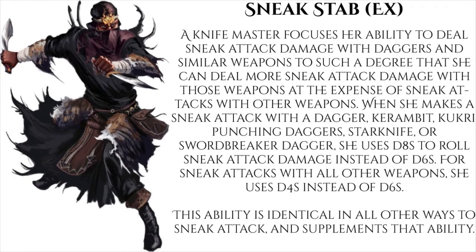The knife master archetype gets sneak attack normally, but has a special ability called sneak stab. When she makes a sneak attack with a dagger, karambit, kukri, punching dagger, star knife, or swordbreaker dagger, she uses d8s to roll sneak attack instead of d6s. If she gets sneak attack with something other than those weapons, she uses d4s instead. This archetype was released in 2011's Ultimate Combat, and several other weapons have been added since.